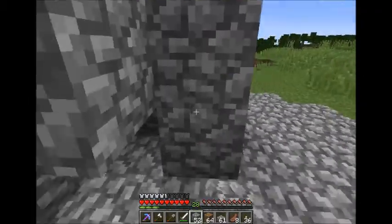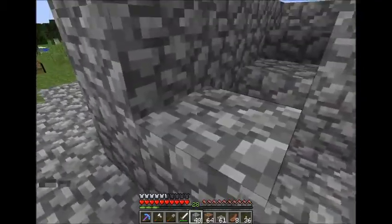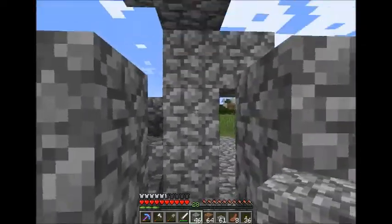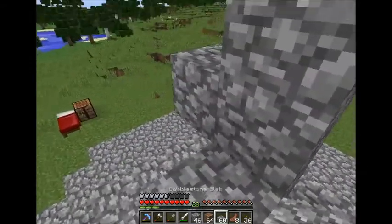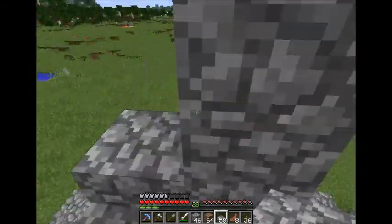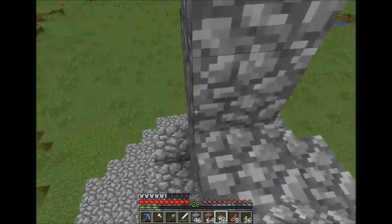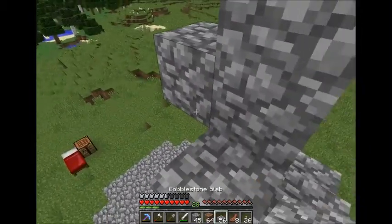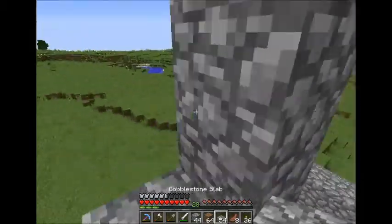Like this. So it'll look something like this. This will be blocked, this will be blocked, then you go in and upstairs. And I'm not sure how high we want this to go, but I want to get right into this build, so we'll start with this. It's going to suck having to go back and forth every time, but it's got to be done. So that's the idea.